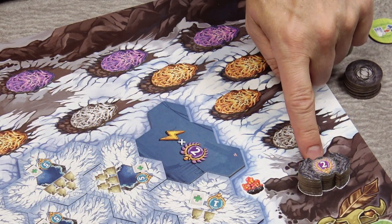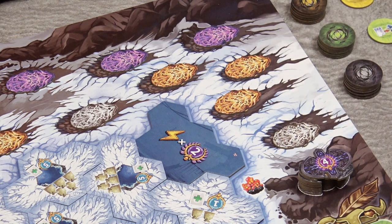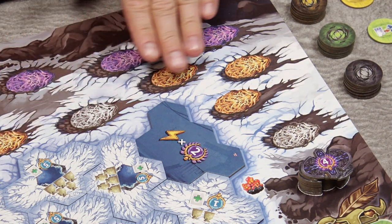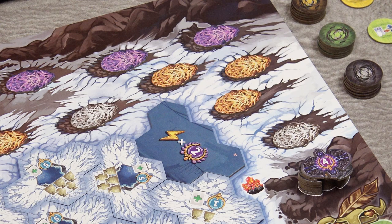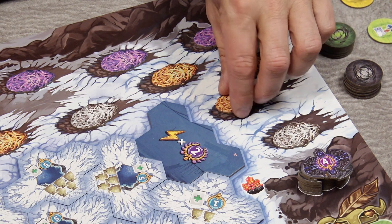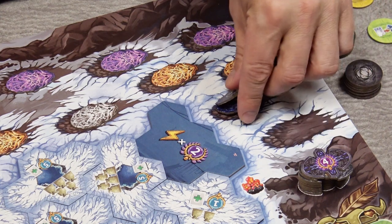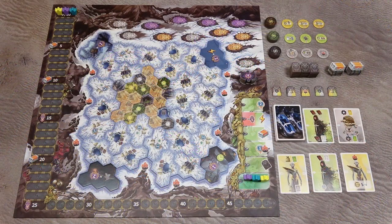Then create the stack of minor artifacts and place the endgame tile on top of them. Then place the major artifacts in this area, but only use the artifacts matching your player count — for example, this one would be for a 3-player game or higher, so those for a 4-player game would not be included. Also shuffle these crate tokens and place them face down next to the game board.